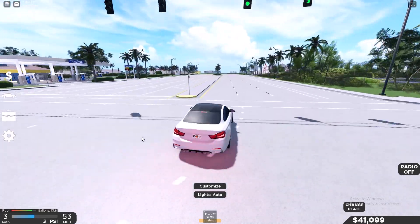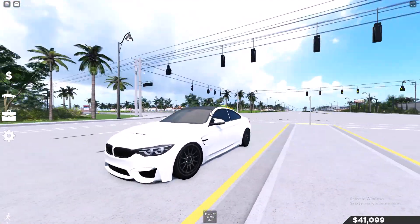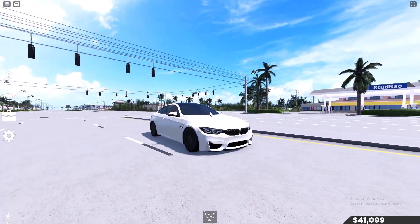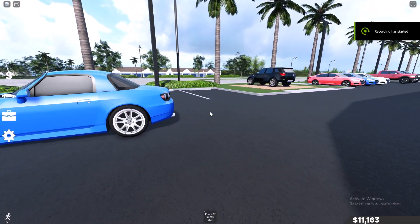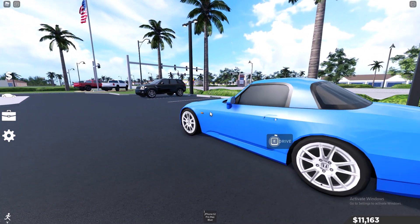Really like the look of that. Let's go test out some other cars and see how the new customization update looks. We have the Honda S2000 here — let's check how these look on the Honda S2000.